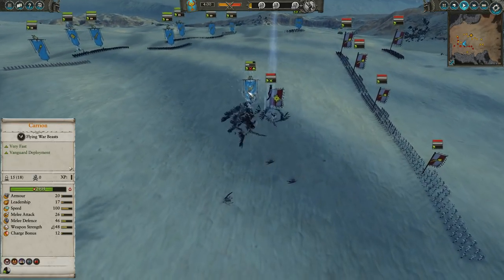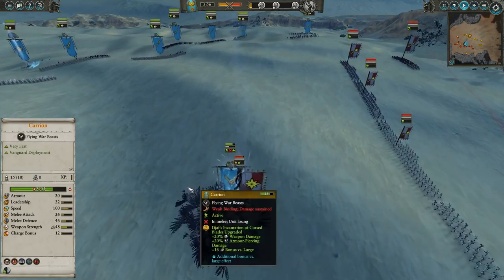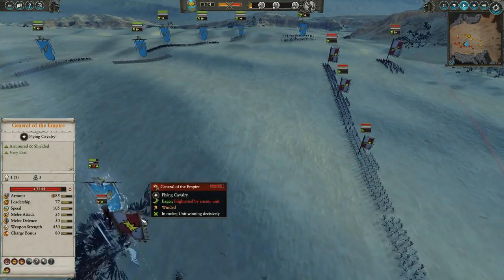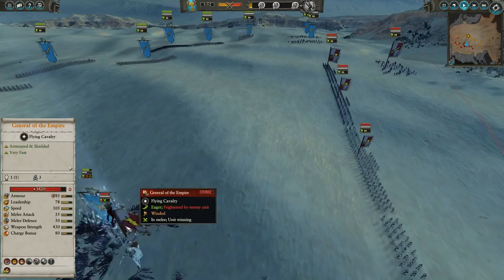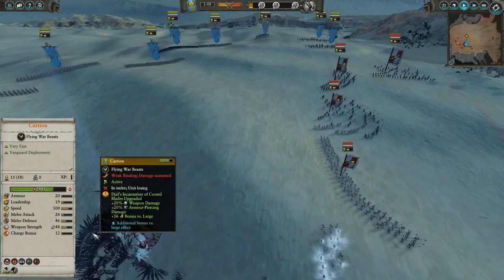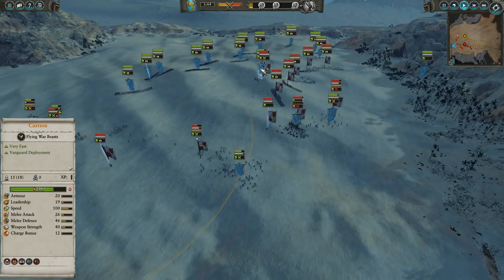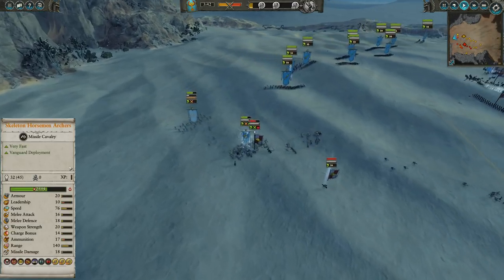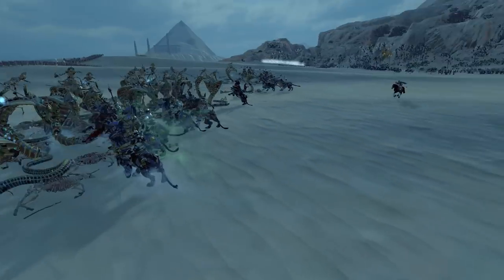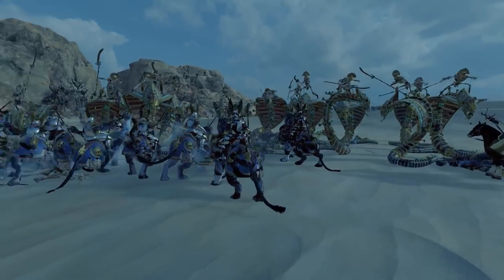Meanwhile, the General of the Empire is up in the air. We actually put that bonus versus large with the Incantation of Cursed Blades upgraded, just to see if we can do a little bit of damage to him. He only has 85 armor and 50 melee defense, which is decent but not amazing. He is taking a little bit of damage there — nothing crazy, but considering it's a 350-point Carrion, that's great. The Royal Altdorf Griffins, on the other hand, we were able to pull out of position and get into an engagement with the Necropolis Knights here.